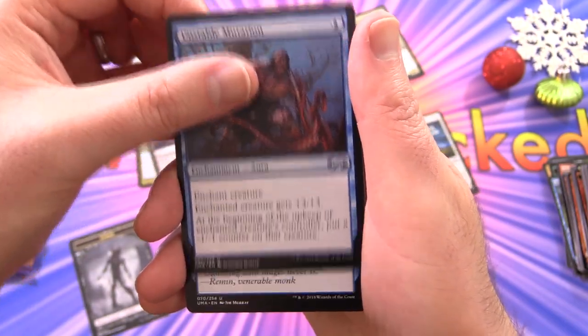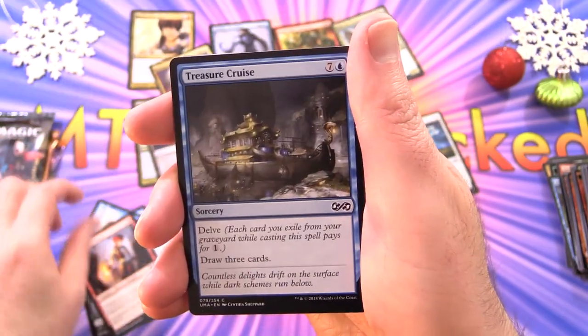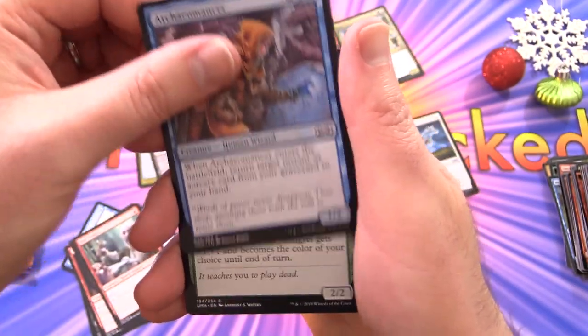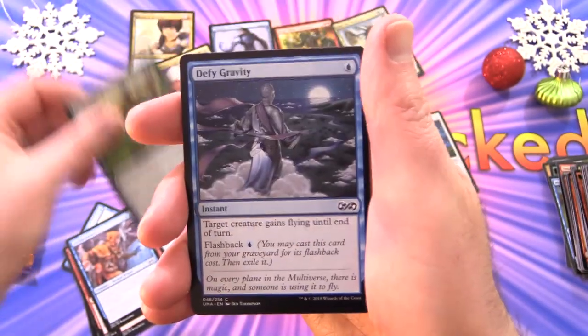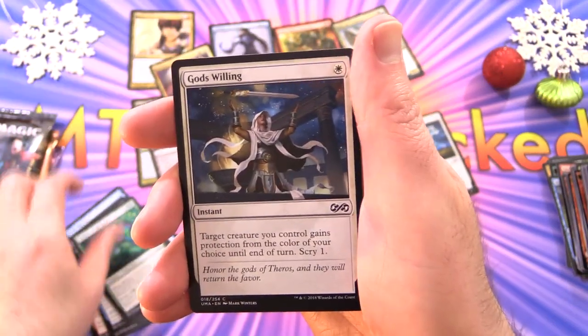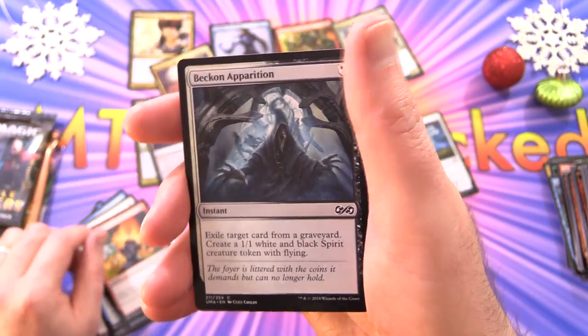Uncommons: Unstable Mutation, Sleight of Hand, Young Pyromancer — not too shabby — Treasure Cruise, Mad Prophet, Archaeomancer, Wild Mongrel, Defy Gravity, Twins of Maurer Estate, Walker of the Grove, God's Willing, Soul's Fire, and Beckon Apparition.